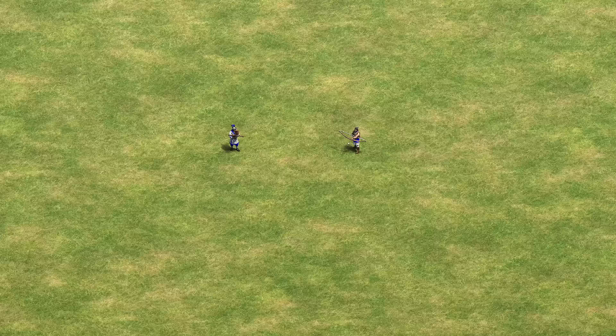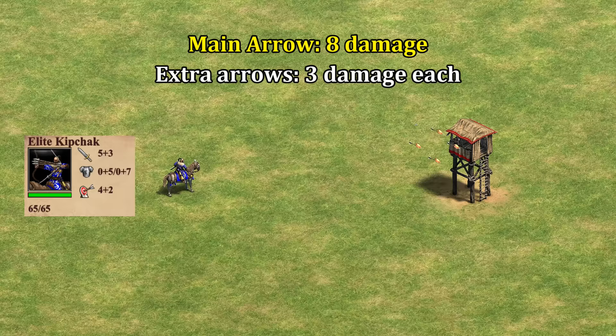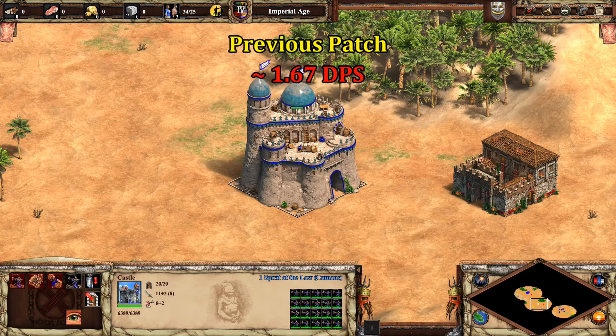To give it some context, a completely unupgraded Dark Age Archer contributed more to castle arrows than a fully upgraded Elite Chu Ko Nu. Likewise, the Elite Kipchak does 8 damage with its main arrow and 3 damage with the other three it fires. It should have been treated as doing between 3.64 and 7.73 damage per second depending on whether the extra arrows are included, but in practice you needed 18 of them to add four arrows to a castle — again, worse than a Dark Age Archer. So that's the depth of the problem before, and admittedly it was a bit of an issue.